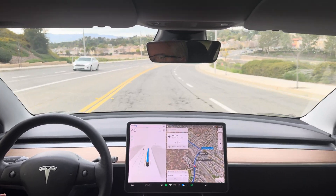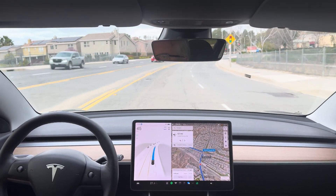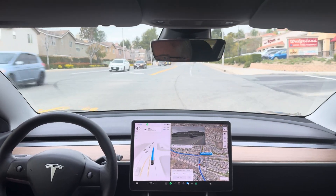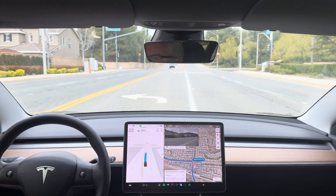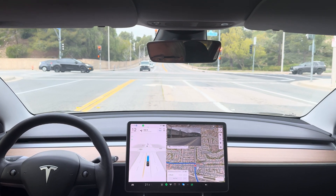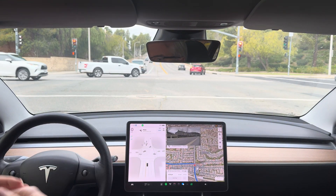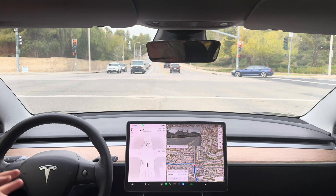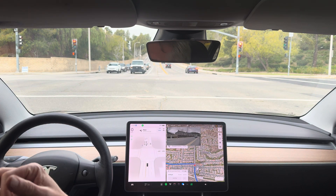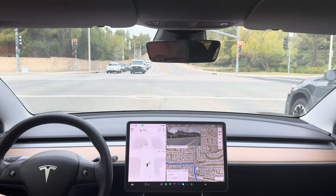In 1,000 feet, turn left onto Haskell Canyon Road. Now turn left onto Haskell Canyon Road. I can really tell it's slowing a lot sooner and dragging itself up to the light. That is good in the sense that it's using the regenerative braking versus friction brakes, but it feels a little like it's dragging itself a little too much. That's just my opinion — I know some people will like it to approach like that, and that's perfectly fine.